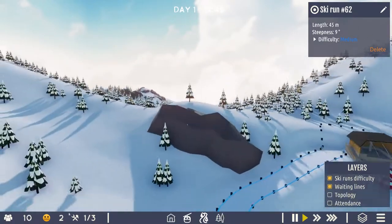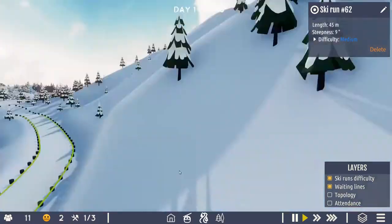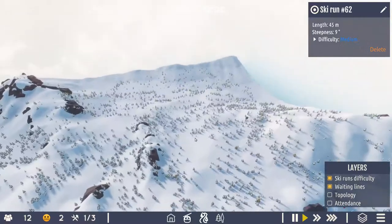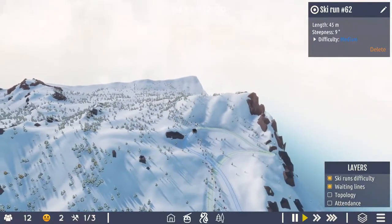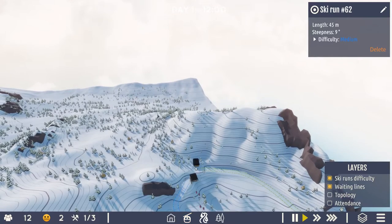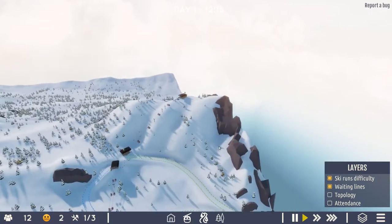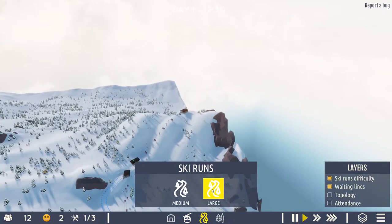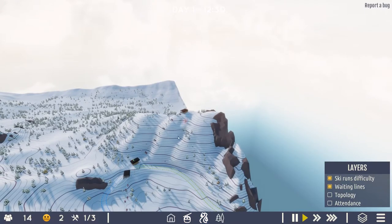I've got three workers available to me, so that means I can build another gondola. The camera in this game is a little bit dodgy — I've been having some issues with it. Let's put in another gondola, this one going up right onto the top of here. And this one's going to be a bit more exciting, I think. So if we have a run coming down off the top of here, that's definitely going to be a black.